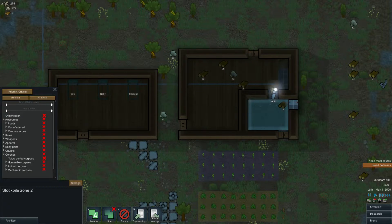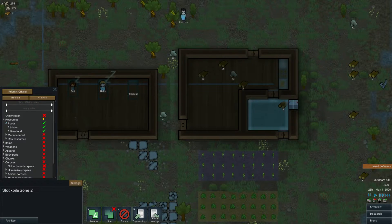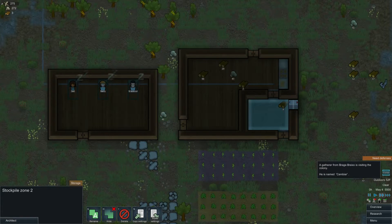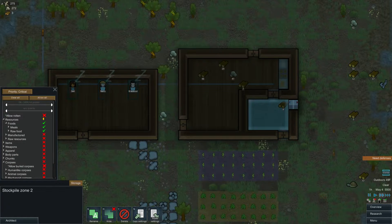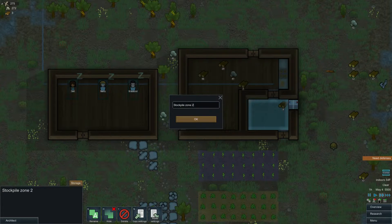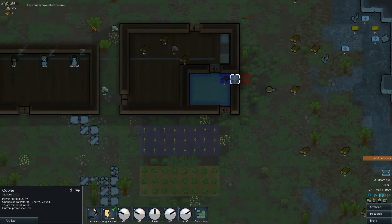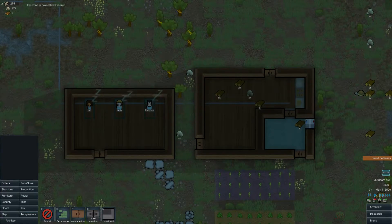Clear all — and all it's going to store is food: meals and raw food. Oh, we have a visitor. Can I rename this stockpile zone? Let's rename this 'Freezer' — it's going to be our little freezer. I'm glad it's kind of blue colored too.